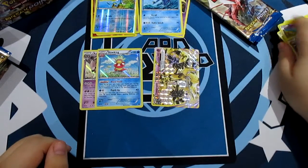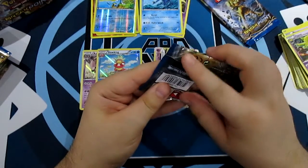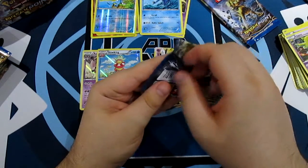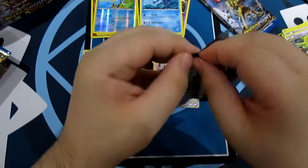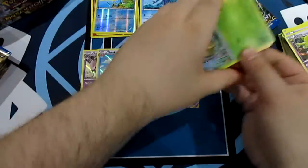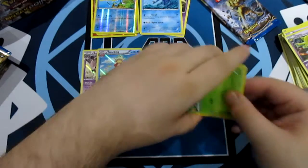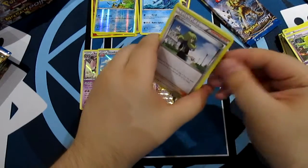Lemon Grab! If anyone actually likes Hypno, in the comment section please explain why. He's not even the best psychic monster of the first 150 - we all know it's Alakazam. Well, he's definitely the easiest to make. It's way easier to catch a Drowzee and train it up to a Hypno.